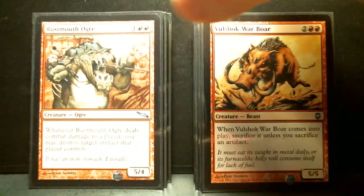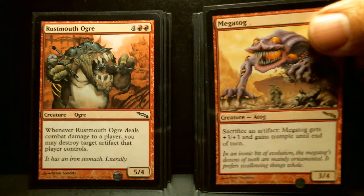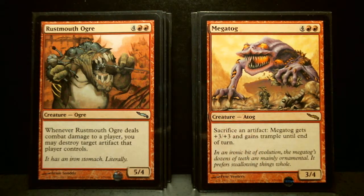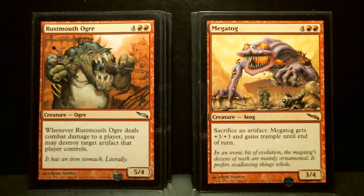Rustmouth Ogre — 2 of them. I like the artwork, very old school. Then Megatog, obviously very old school — an Atog creature. Rustmouth Ogre is a 6/5/4. When it deals combat damage to a player, you may destroy target artifact that player controls. That can be useful — it's an uncommon from Mirrodin. Megatog: when you sacrifice an artifact, Megatog gets +3/+3 and gains Trample until end of turn. It's a rare from Mirrodin, a 5/3/4. I'm not sure if it's a junk rare.